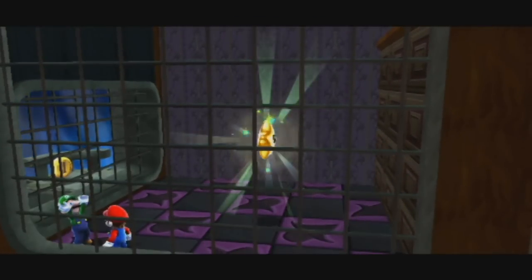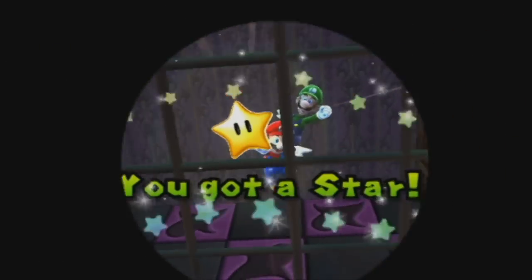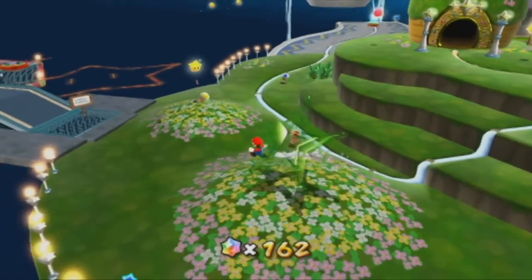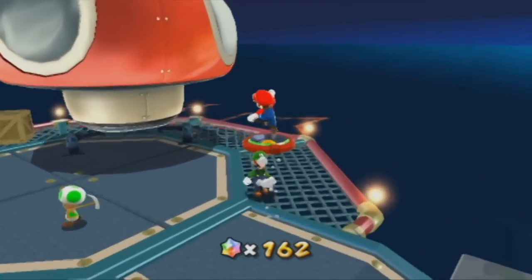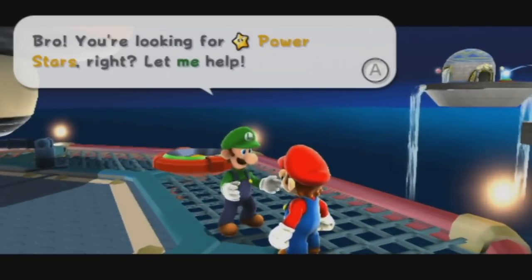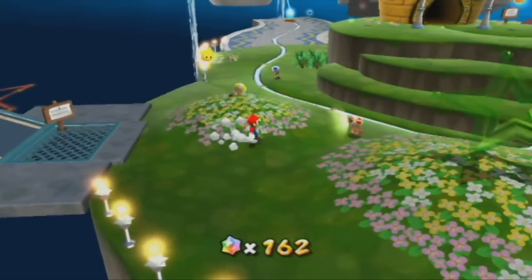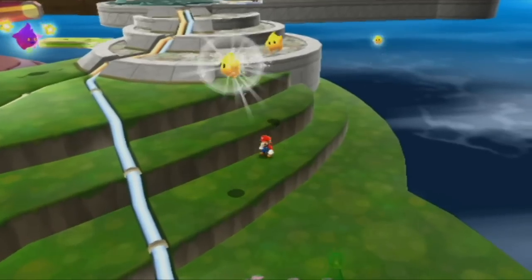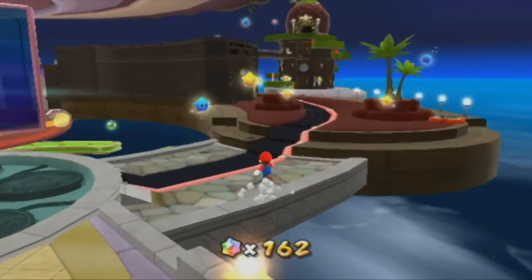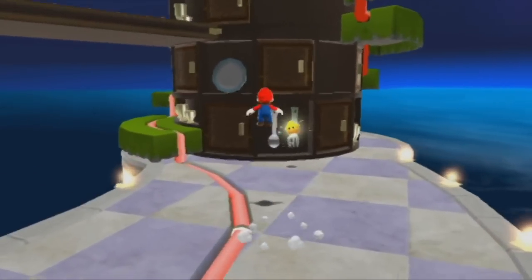So yeah, this introduces Luigi into the game, and Luigi will come in handy more later. After that star, if you go over to the garage, you'll find Luigi. He says: 'Bro, you're looking for power stars, right? Let me help. I think you might have missed one in the Good Egg Galaxy. If I find it, I'll write you a letter.' Sometimes Luigi will find galaxies himself and you'll be alerted by a letter. Apparently the Mushroom Kingdom hasn't discovered email or texting yet - just snail mail, also known as the postal service. But Comet Observatory has a pretty good postal service, so it shouldn't take too long.